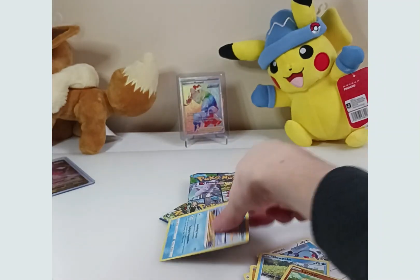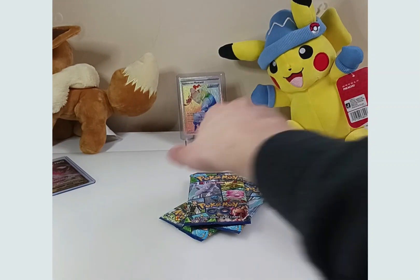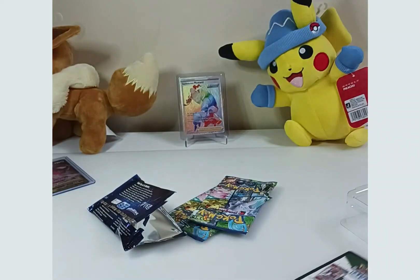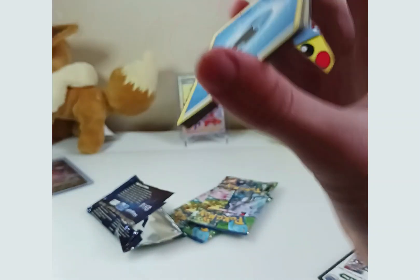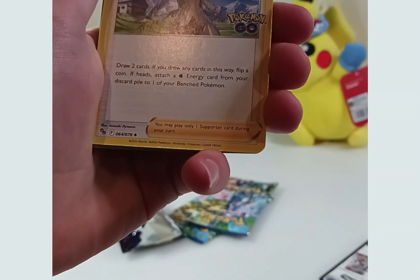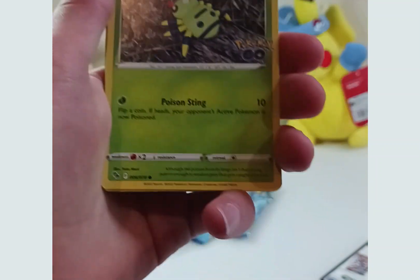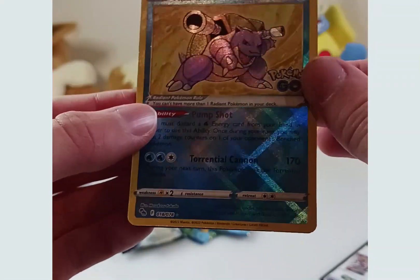Let's get into the second pack. We've got another water type energy. I don't play Pokemon Go so I don't know who that is. Solrock, Egg Incubator, Slowpoke, Larvitar, Aipom, Spinarak, Linoone, Ratata. Ooh, a Radiant Blastoise. That is very nice.